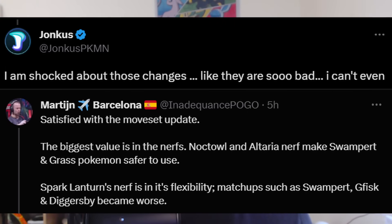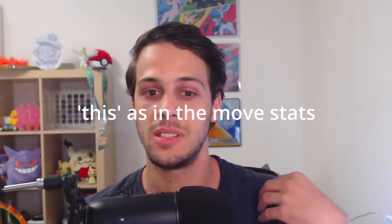The Season 16 move update has gone live, which means we now know the exact stats of all the buffed and nerfed moves. The community opinion on this update is quite divided, especially when it comes to Spark, which got less of a nerf than expected — causing some to say Lanturn even got buffed. My first thoughts were disappointment, but after simulations and gameplay, my opinion has changed.